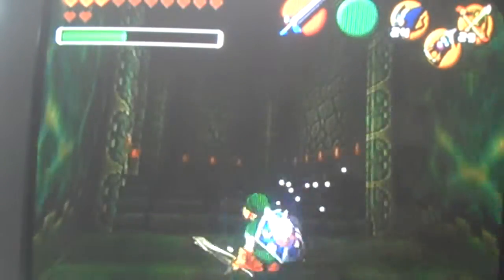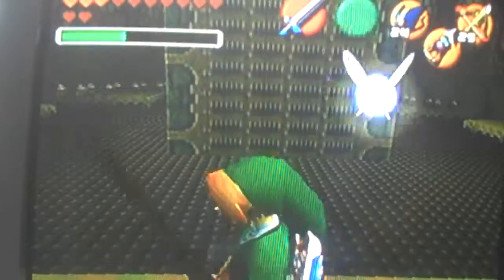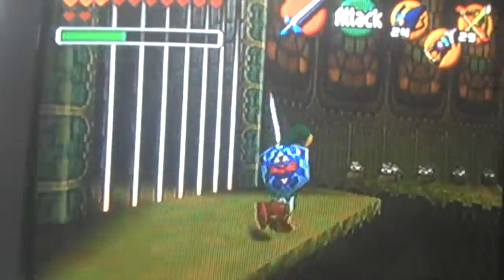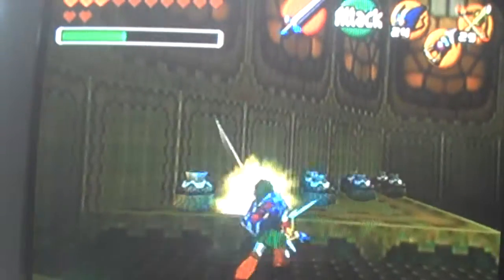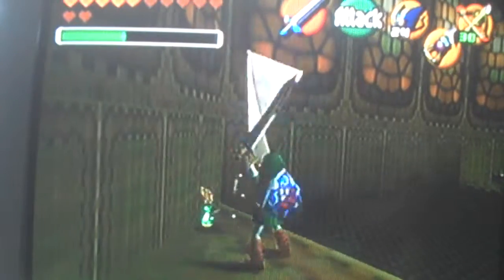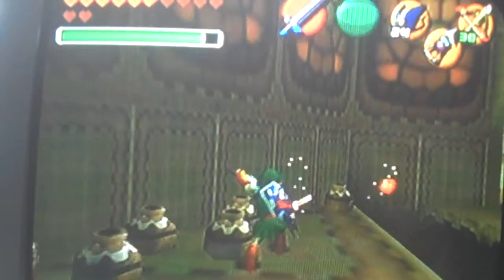Either way, good game — bad graphics, but back then these were like some of the best graphics ever, because it's not side-scrolling. Anything you would expect from a Zelda game: the final boss is Ganondorf and you save Princess Zelda, except Zelda turns into Sheik and at first you don't know that. If you never played Super Smash Bros., you would not know that it's Zelda.